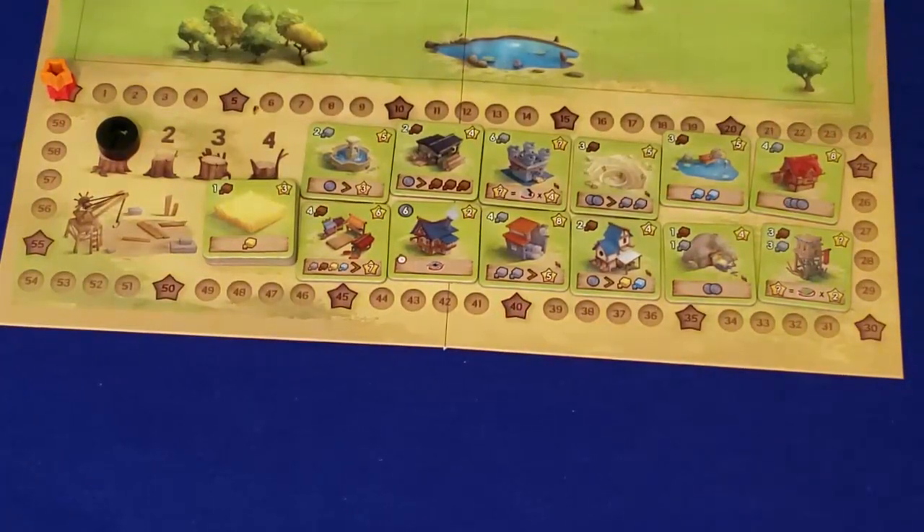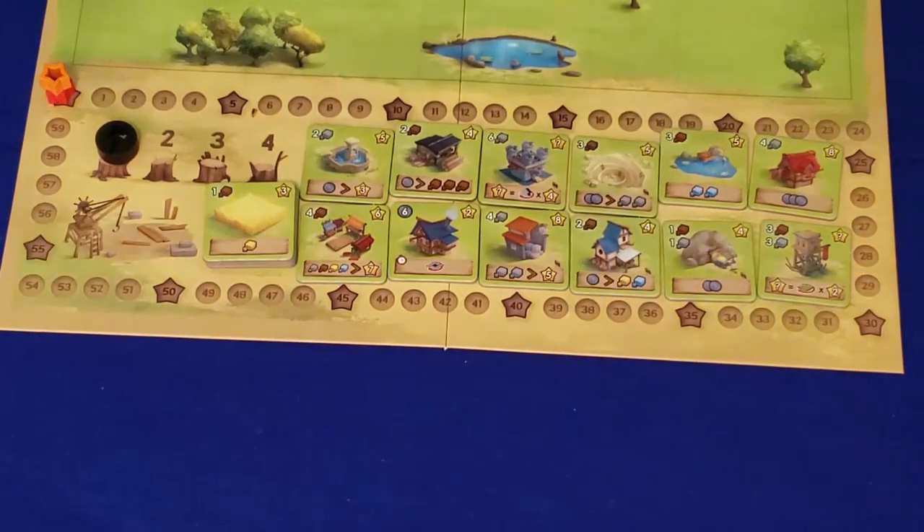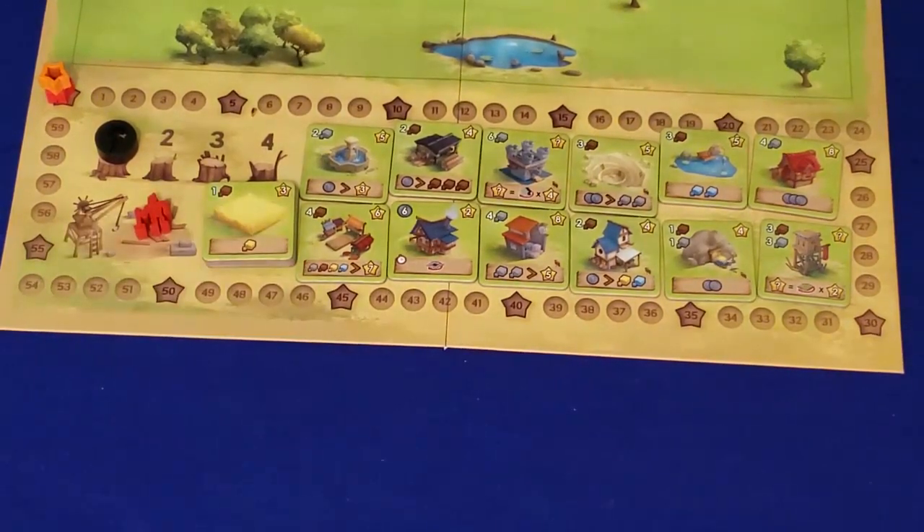After gathering resources, you can start to build. When you build, you take one of your workers — he's no longer going to gather resources, he's going to become a builder — and he goes to the builder spot. There's no limit to how many workers can be there, so you can build as many tiles as you have workers in the round, if you can afford it. But they can't do both jobs — build and gather resources. The builder spot is a good way to indicate that a worker has already been used.